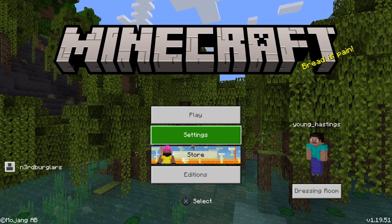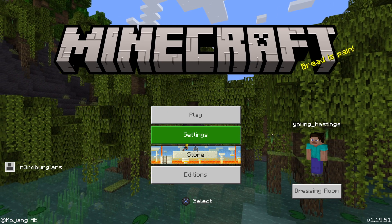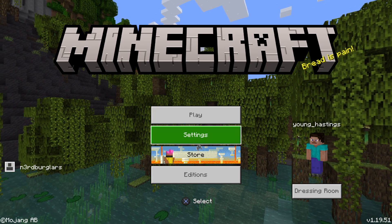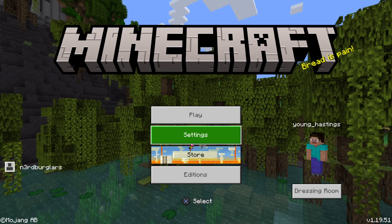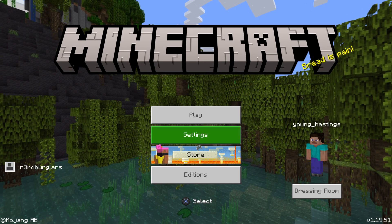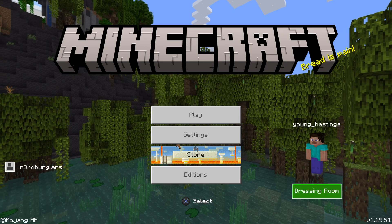In order to fix the problem, you're going to have to log in with the original account. Microsoft Account A — we'll call it that — is the account that you originally connected to your PSN account. In order to unlink it or disconnect that from your PSN account, you have to log back in first.